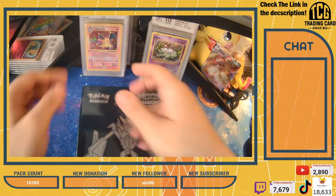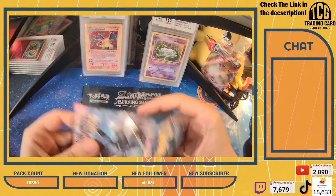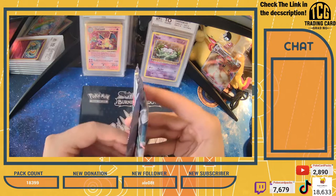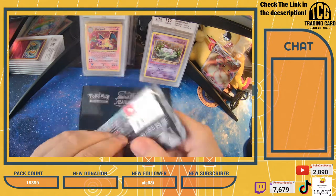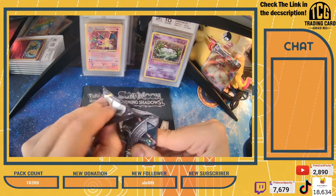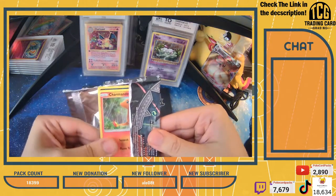This is a first edition TCG-rated card - Trading Card Grading 10 - goes anywhere from $150 to $300,000. I know a PSA 10 sold for $415,000 at its highest. The recent sell value was $315,000. So big money. Big money. Let's leave it at that.